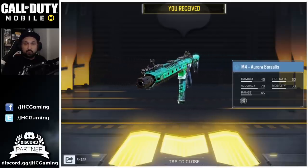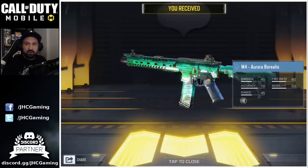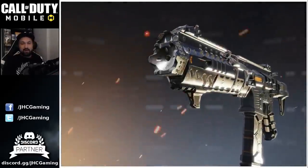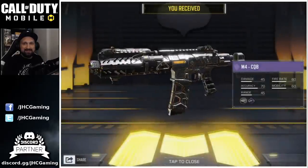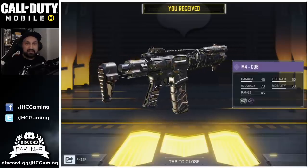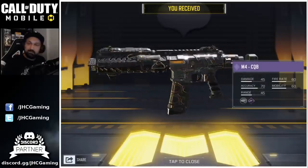There's a lot of Aurora skins — the backpack I'm pretty sure, and a few weapons I've seen. They all look awesome. I think I saw the knife also. There's so many for the Christmas rewards. But there we go guys, this is it. The beautiful M4 CQB. Totally different model. Wow, that thing is beautiful.